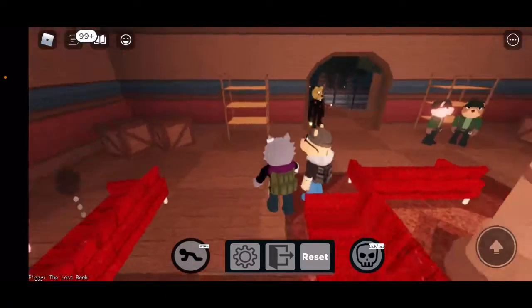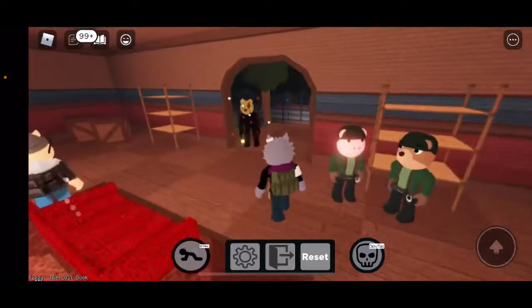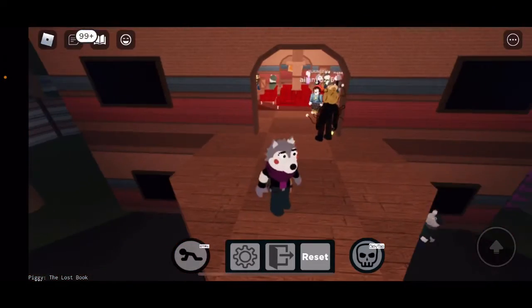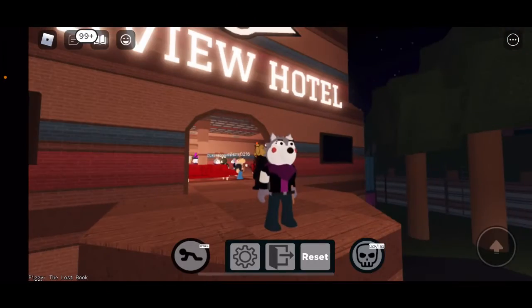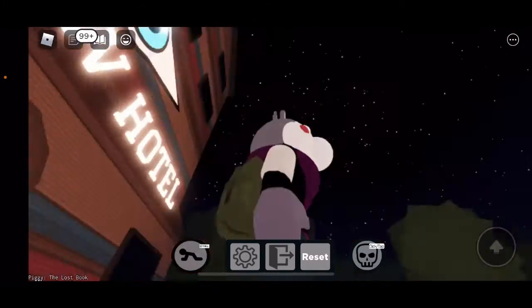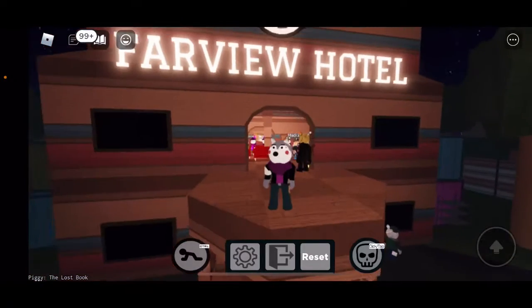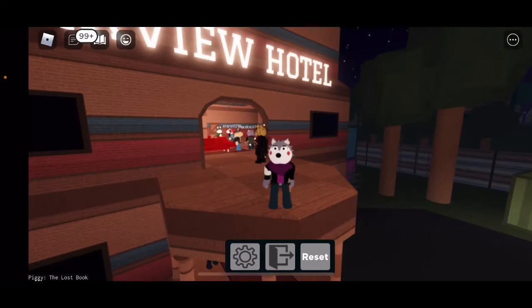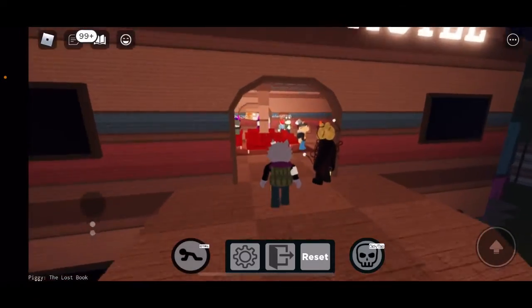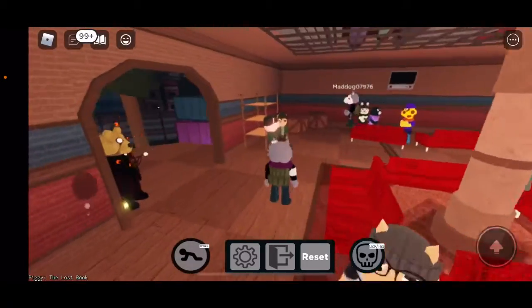So here is the next skin. You guys know this one as well. It looks like she's got a bandage on her ear and on her arm, and she's got this key, a backpack, and a belt. But let's see the jump scare. It's just like the other jump scare — she just kicks too. But let's move on to the next skin.